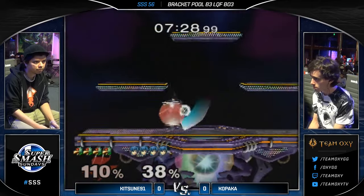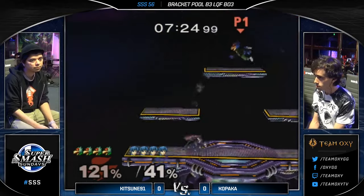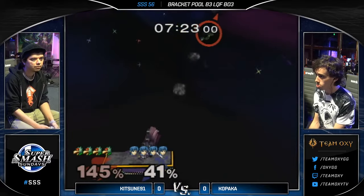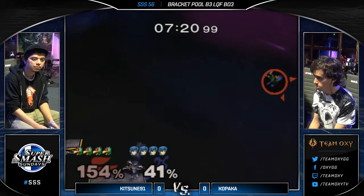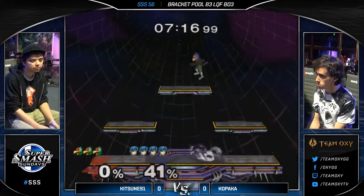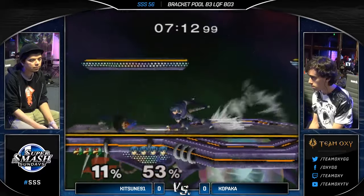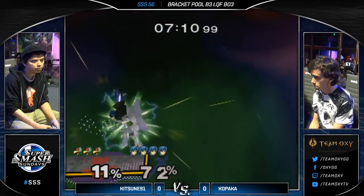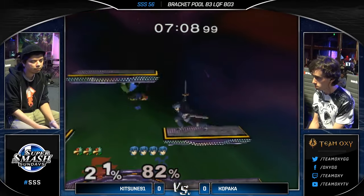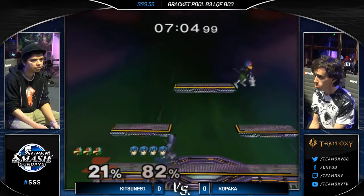I would have preferred something other than forward air there on that side B. It's not safe. Never safe. Not against Marth. The slightest. You can just crouch and down tilt if you want. In a lot of situations, just lasering regularly at Marth is not safe. That's a good point. All right, he's moving a little bit. I would have liked to see a back air instead of down air there to try to set up for an edge guard.